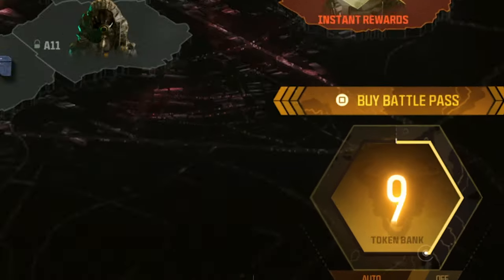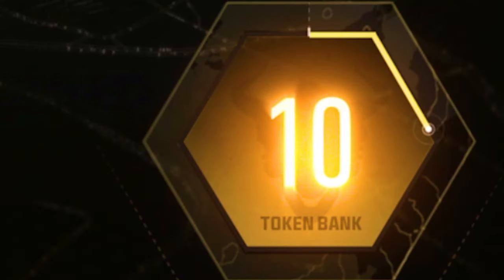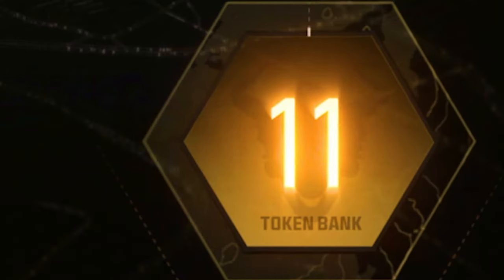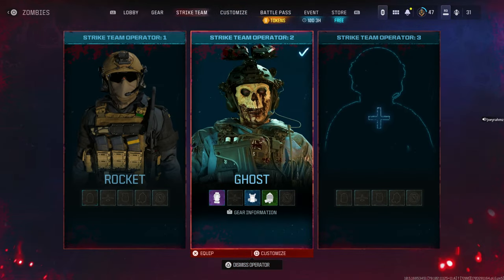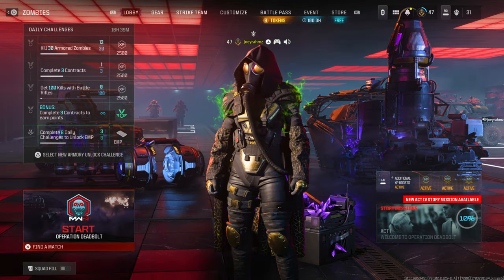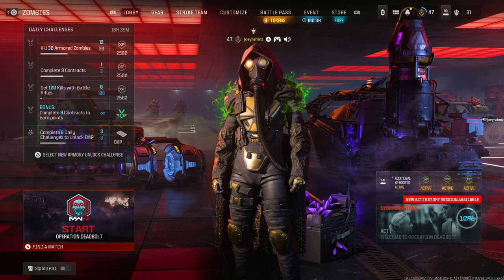This is how to get unlimited AFK battle pass tokens right now — literally unlimited. You can get 10 to 15 tokens every single day by going AFK. To do it, go to the lobby of Modern Warfare 3 Zombies and turn off squad fill so you don't annoy other people.